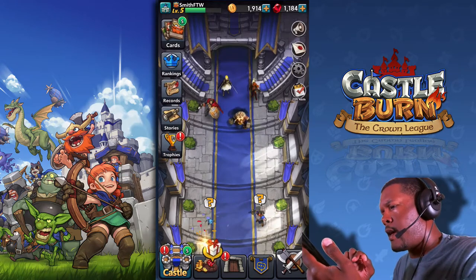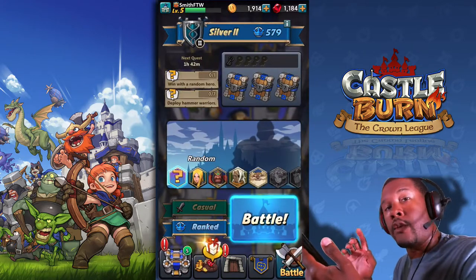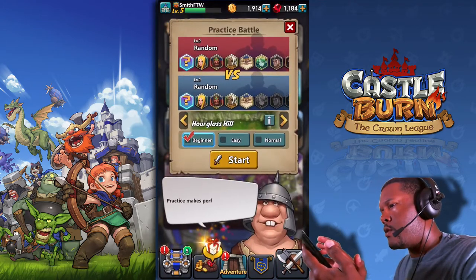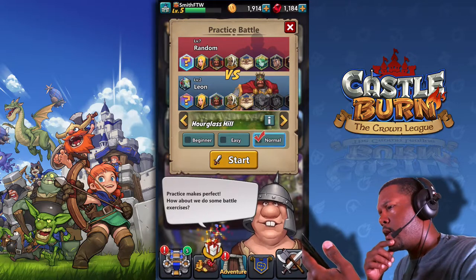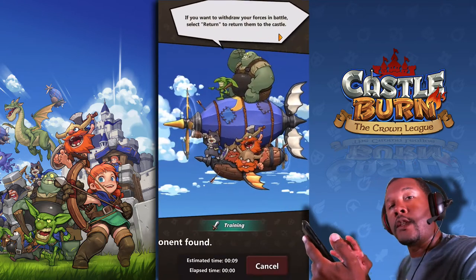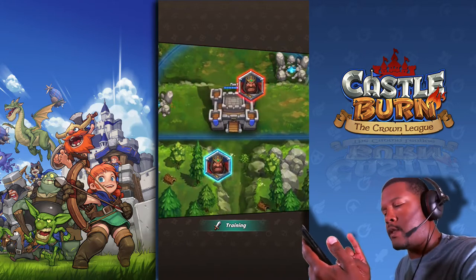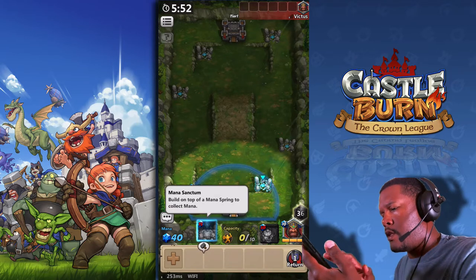This is where you would normally go in and do a battle, but since I'm explaining how to play the game I'm going to go to practice mode, going to normal, and I'm going to choose this hero. Leon is this guy's name and he has a special ability which is to throw like a shield area around him and whoever is in his land. Right here we have a mana sanctum — I just built it on top of the mana spring and it's going to collect mana.